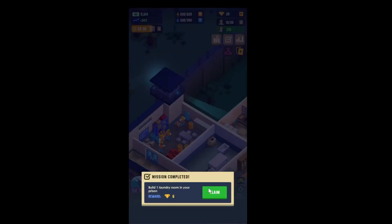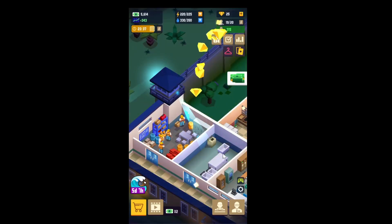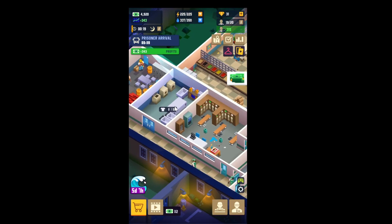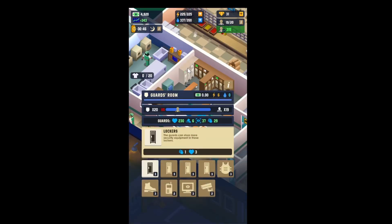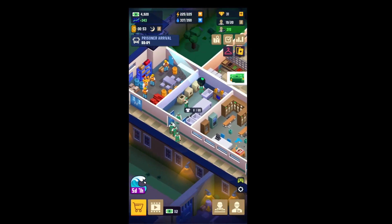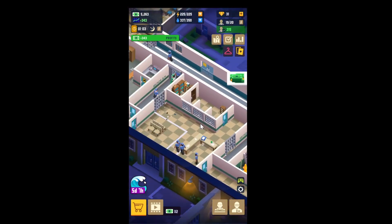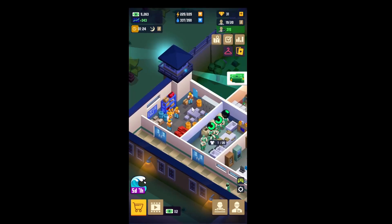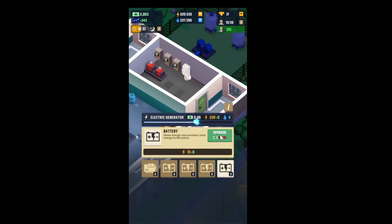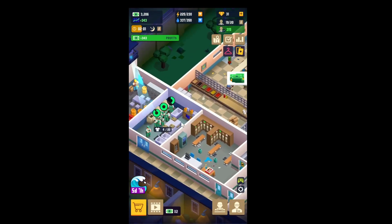Let's speed this up — finish it. I wouldn't recommend doing that but I want to see what it looks like. There we go — we have a bunch of laundry machines. Now they have something to do: the maintenance and cleaning. They were stuck in this tiny room before. We have a bunch of workers stuck here too.